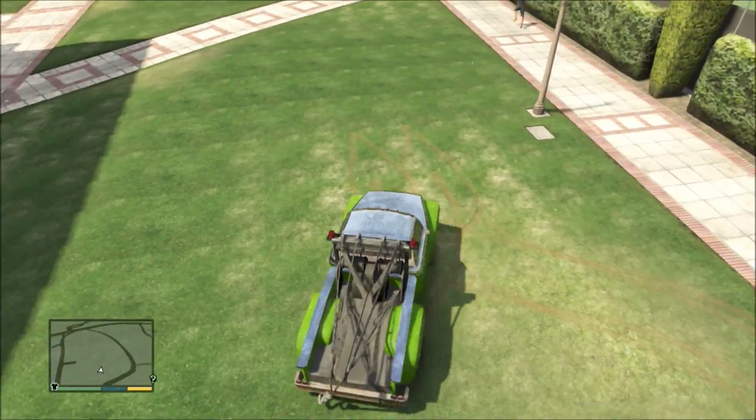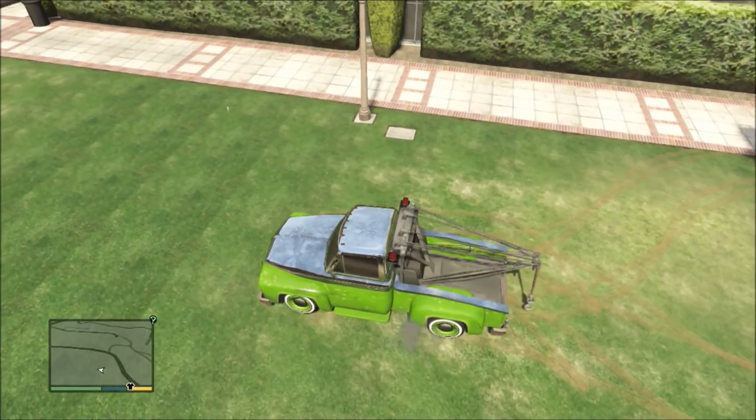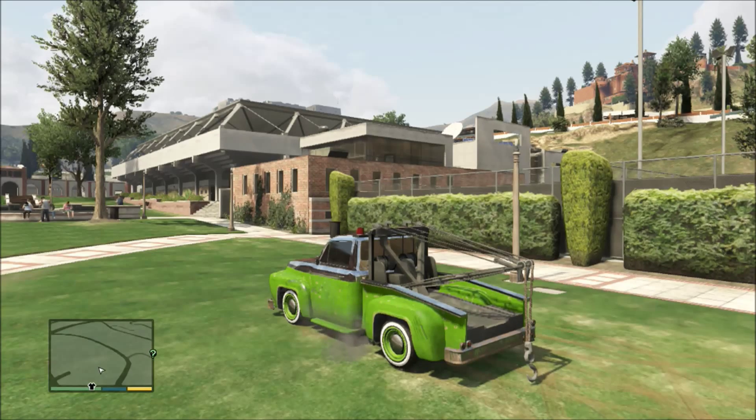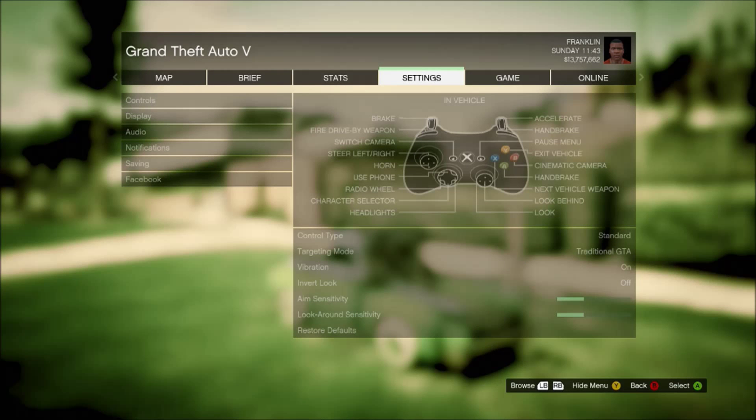Park it up in roughly the same area as you parked the other car in online and where you left GTA Online for the first time. Then go to online and either connect to Xbox Live again or just sign in.